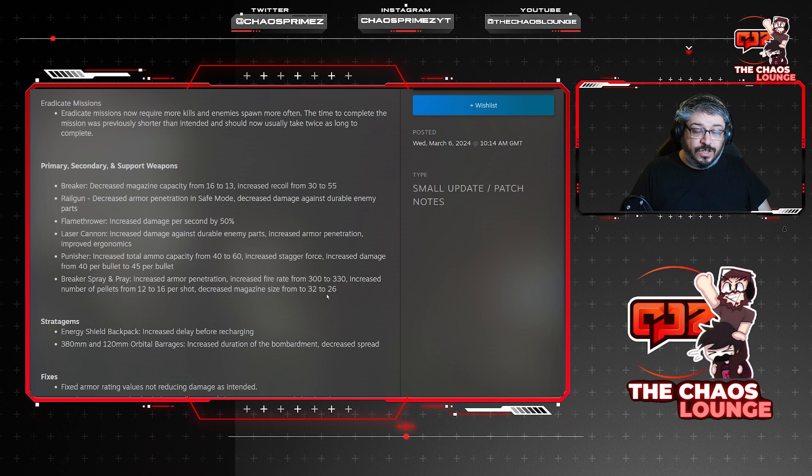The Breaker Spray and Pray has increased armor penetration, fire rate increased from 300 to 330, number of pellets increased from 12 to 16 per shot, but the magazine size has been decreased from 32 to 26. So it's got a nice bump in damage but they've decreased the magazine size — I don't really get that trade-off.